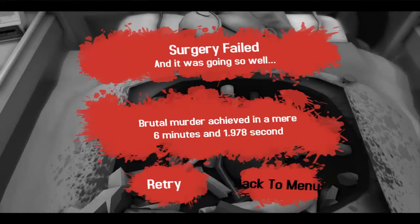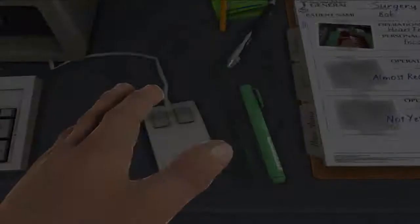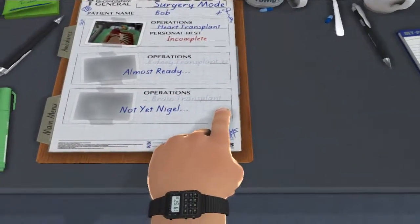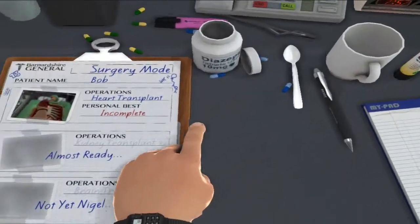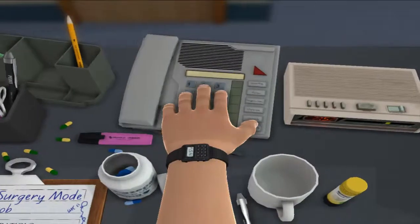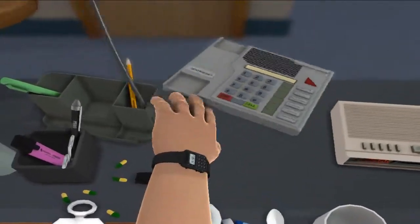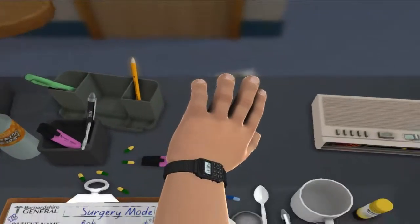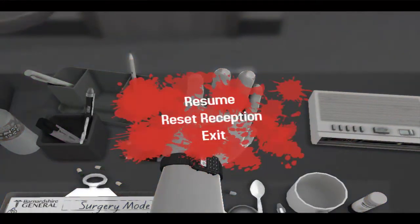Alright, well - wow, less than a minute less than last time. Next episode of Surgeon Simulator, we're going to try that again. Next time we'll give that a shot. Until then - patient's name is Bob, patient is a guy. Okay, I need to call my wife, tell her I'm coming home late. Ah, well - thank you all for watching. Like and subscribe if you want. See you next time!